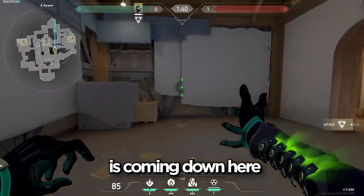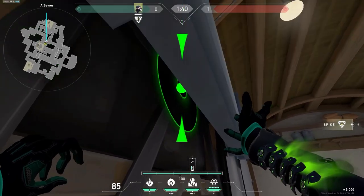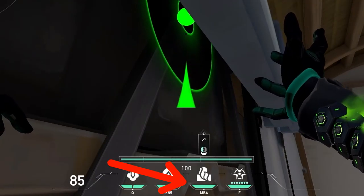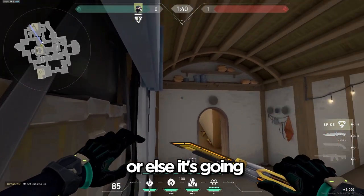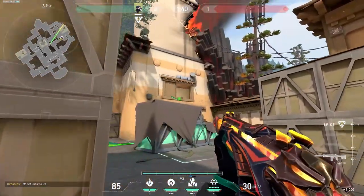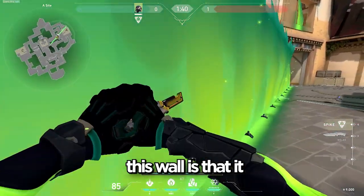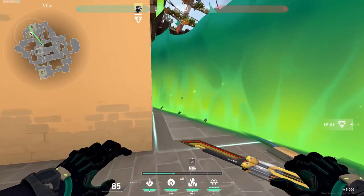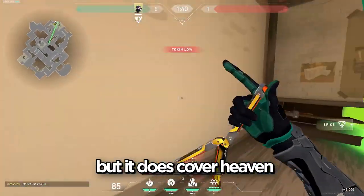Another wall I like to do is coming down here to short, jumping on top of this box all the way in the corner, and aiming my wall HUD right here. You have to be pretty precise with this one or else it's not going to cover heaven. Another problem with this wall is that it gives opponents room to walk out from CT and all the way over here, but it does cover heaven.